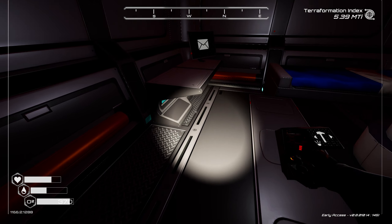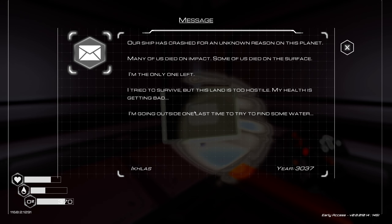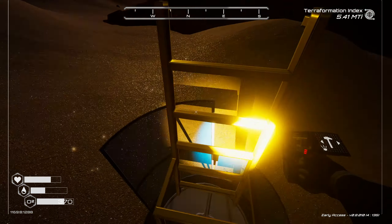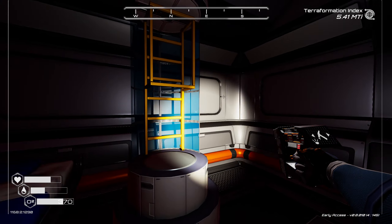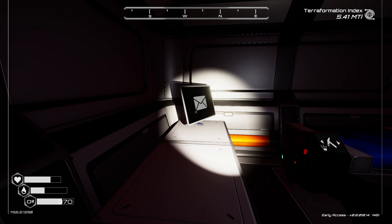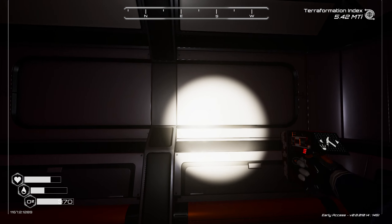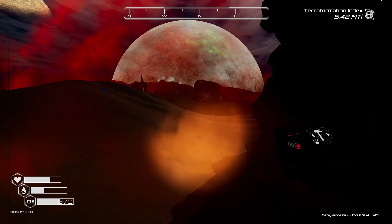Doesn't look like there's much else in here. Let's read this message: 'Our ship has crashed for an unknown reason on this planet. Many of us died on impact, some died on the surface. I'm the only one left. I tried to survive but this land is too hostile, my health is getting bad. I'm going outside one last time to try to find some water.' The struggle is real on this planet. I swear when I played this about a year ago there was a wall I destroyed that gave me access somewhere else, but maybe not.